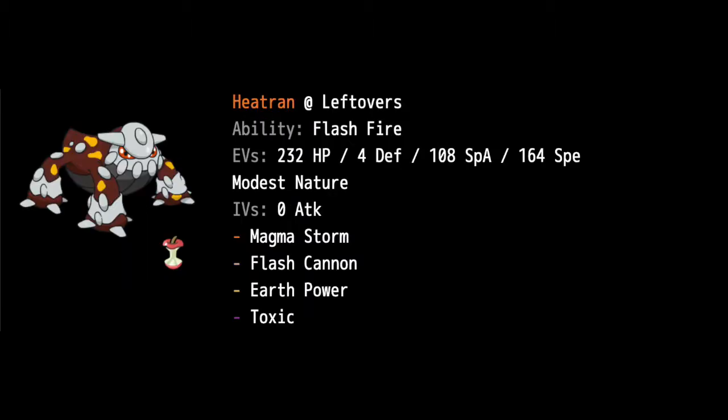Next up is Heatran. Heatran is a little weird — I'll go ahead and explain what the EV spread is all about. This Heatran is holding Leftovers, ability is Flash Fire, and the EV spread is 232 HP, 4 Defense, 108 Special Attack, and 164 Speed. The idea behind this is I want Heatran to be bulky and powerful at the same time, and then we can outspeed certain Pokemon with the 164 Speed EVs. It's a Modest nature with IVs set for 0 Attack. Moves are Magma Storm, Flash Cannon, Earth Power, and Toxic. We wanted those EVs to make sure Magma Storm, Flash Cannon, and Earth Power do some damage.